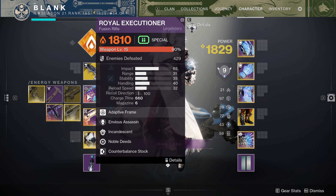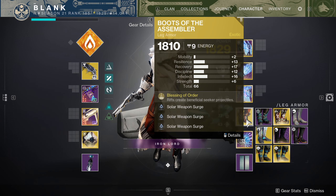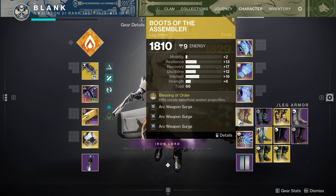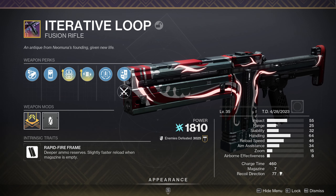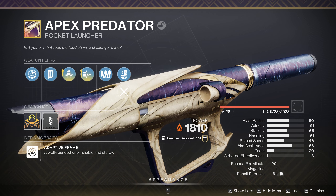Step 2: use a weapon loadout that makes your energy and heavy slot the same element so that triple surge mods can buff them both. In my case, I used Royal Executioner and Apex Predator with Solar Surge mods, but you could easily go Iterative Loop and Hothead with Arc Surge mods. Fusion Rifles are great for special weapon DPS, and Apex Predator can be crafted with Reconstruction and Bait and Switch for easy DPS rotations.